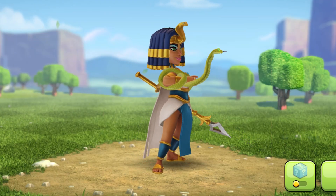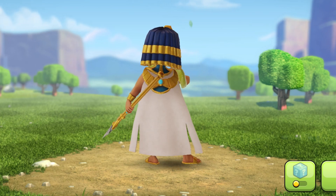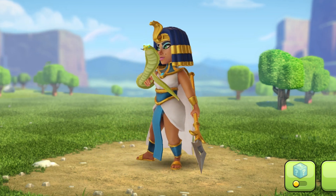She is wearing a white dress with blue and gold highlights. Her hair is blue with gold bands on, and she has a crown with a golden cobra on it. She has a golden spear and a green cobra around her arm.